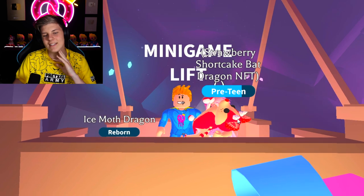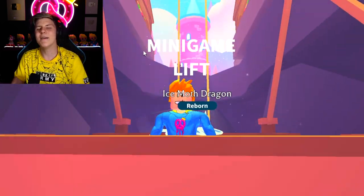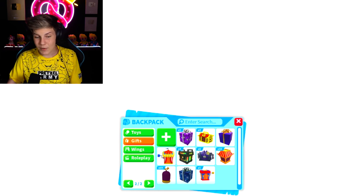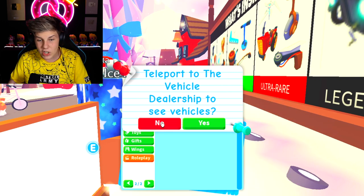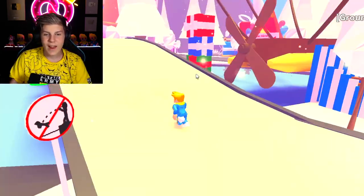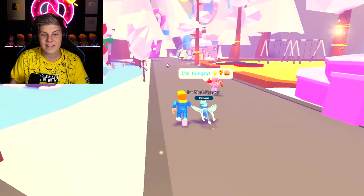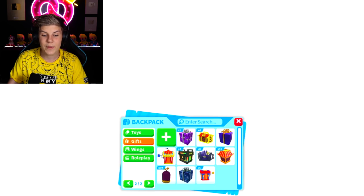Do you see me doing the wrong thing here — maybe doing something that's wasting my time? Waiting for minigame lifts to take me up when ten times quicker I could just teleport to gifts. Know your teleportation. There are so many different places you can teleport to: the nursery, accessory shop, baby shop, farm shop, vehicle dealership, toy shop, and gifts display. If you've been playing Adopt Me for a while you'll know where all of these are. If you're a new player, get familiar with the map and useful places. For example, you can't teleport to the playground, but you can teleport to the baby shop, which is right next to the playground. So make sure you're familiar with your teleports.